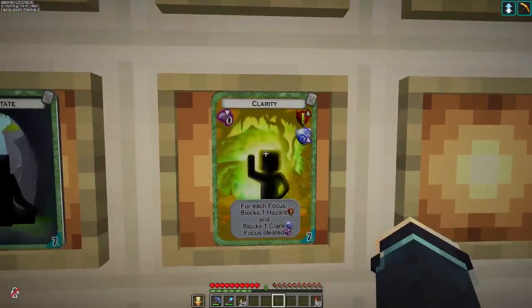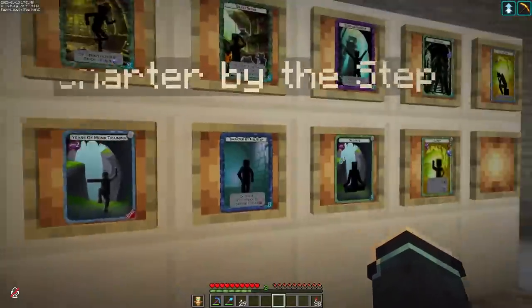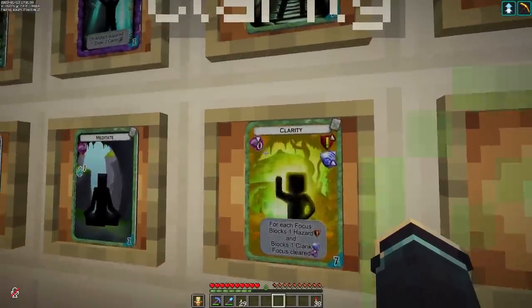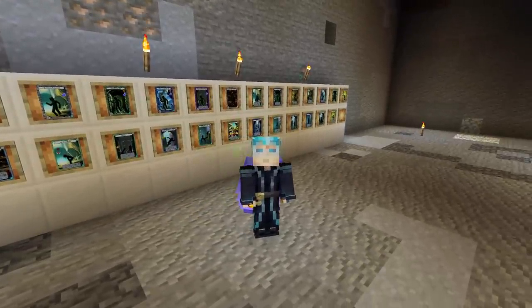'Clarity' is the focus closer we have so far — there'll be more coming. For each focus you've built up, it blocks one hazard and blocks one clank, then your focus resets. You can see the obvious synergy: how many closers do I want in my deck, how many generators? You don't know when they'll be drawn, so you want to strategically balance focus generation and focus consumption. There'll be more focus generators with additional side effects, and more focus closers that do pretty awesome stuff.